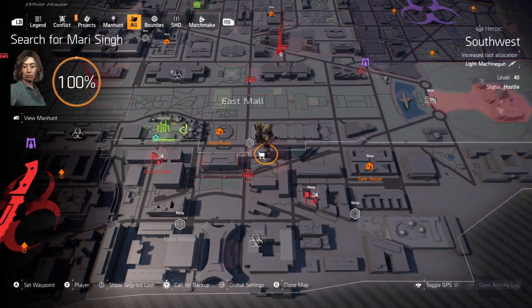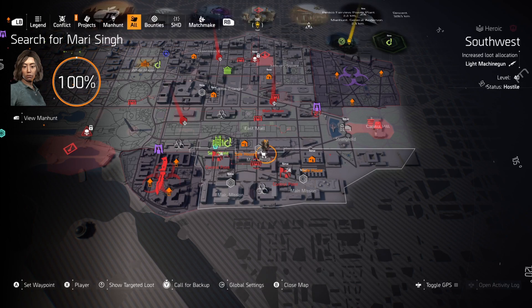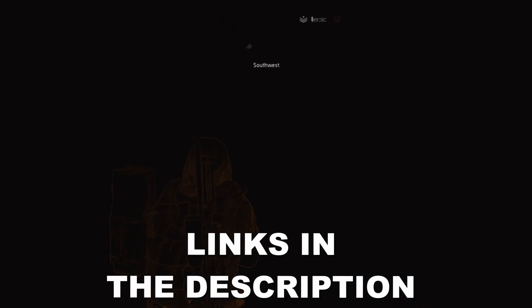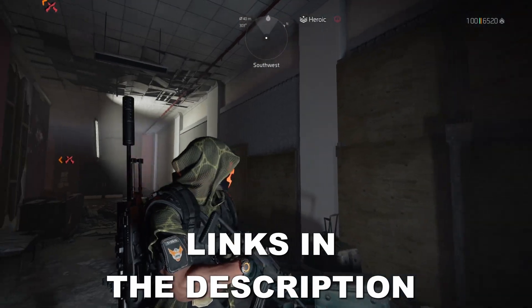Cassie has restocked and reopened for the week and she's currently located in the southwest area, just below the Air and Space Museum mission. Depending on when you unlock her through the week, her location may be completely different. To unlock her on your own map you've first got to find the snitch, but that part is pretty easy. If you still don't know where to look to find the snitch, check the description below for the link to my snitch location video.